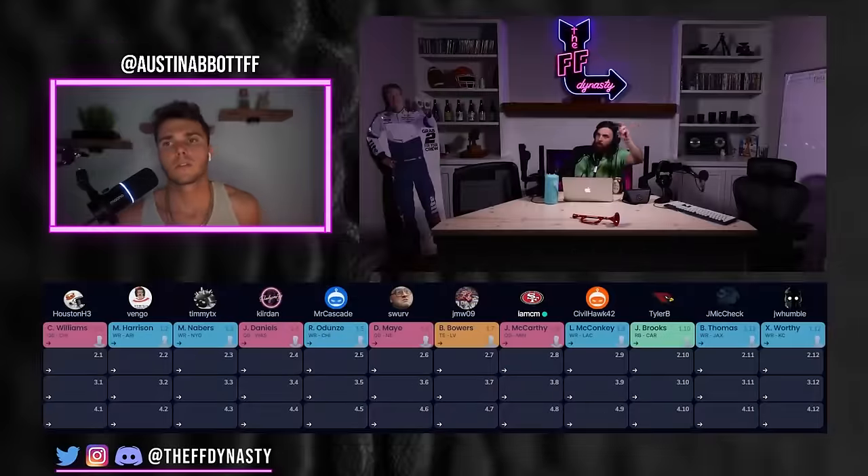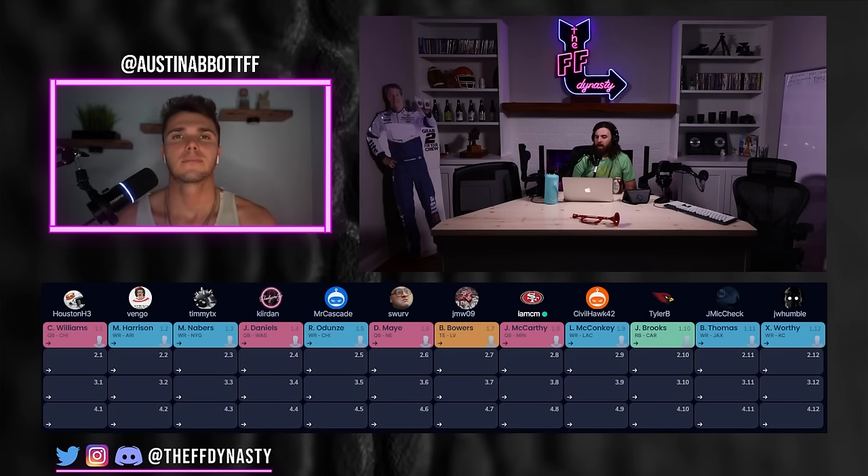Austin's rankings for that range: Brian Thomas Jr. at 1-9, Xavier Worthy at 1-10, Jonathan Brooks at 1-11, and Lad McConkey at 1-12. He's finally moved McConkey into the first after having him early-to-mid second. He sees Brooks rising everywhere as predicted, and is not surprised — it's a pattern he's noticed every year where drafters prefer the top running back in a class over wide receivers five or six.